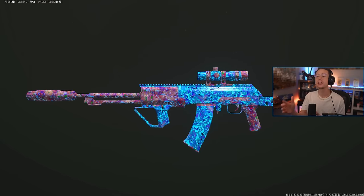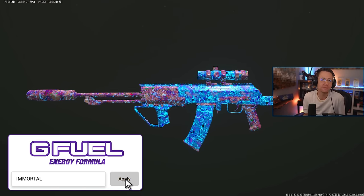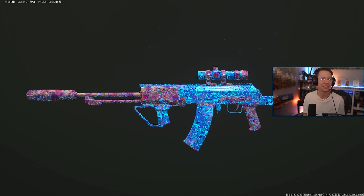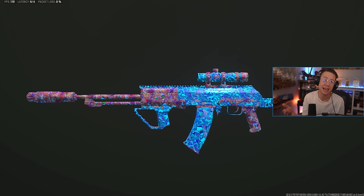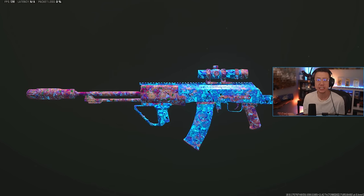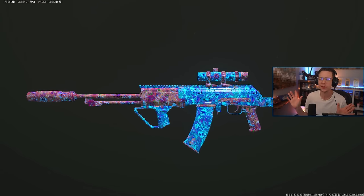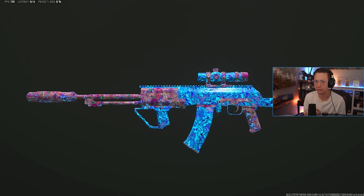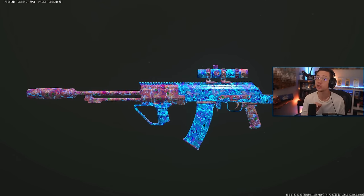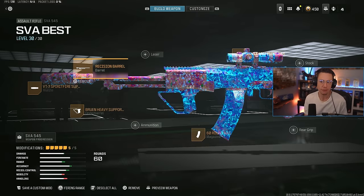Now the SVA 545 specifically in hyperburst slash semi-auto mode is another weapon I would consider to be busted in a way that's probably going to get fixed over time, especially because lately there's been a lot more conversation about it highlighting the fact that it probably shouldn't function like it does. The standard SVA is a very competitive rifle — really good in a lot of ways, reliable and easy to use, but nothing that crazy. In hyperburst though, in the semi-auto mode, this thing still has a super competitive TTK with just zero recoil whatsoever. The setup here is going to be very standard.